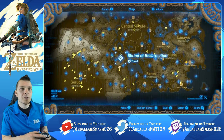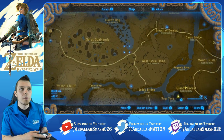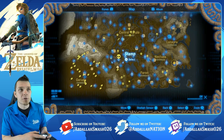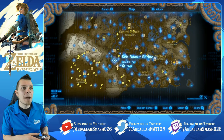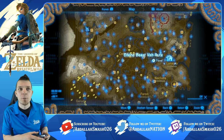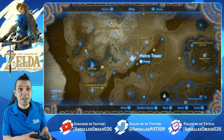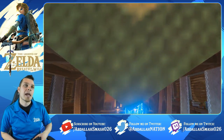Head all the way up north from the Shrine of Resurrection, through the bridge and across the plains to reach the Hebra Tower — not the Ridgeland Tower, the Hebra Tower. It's quite a trek and may take some time. If you're just starting the game, the path I took went through the main quests in that general area and then over to Zora's Domain. Going from Zora's Domain all the way over this way is probably mid to late game, but if you have access to Hebra Tower this is the best way of getting rupees.